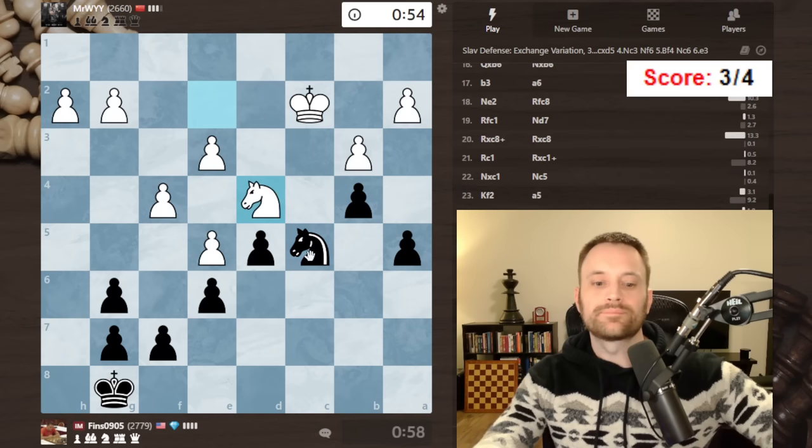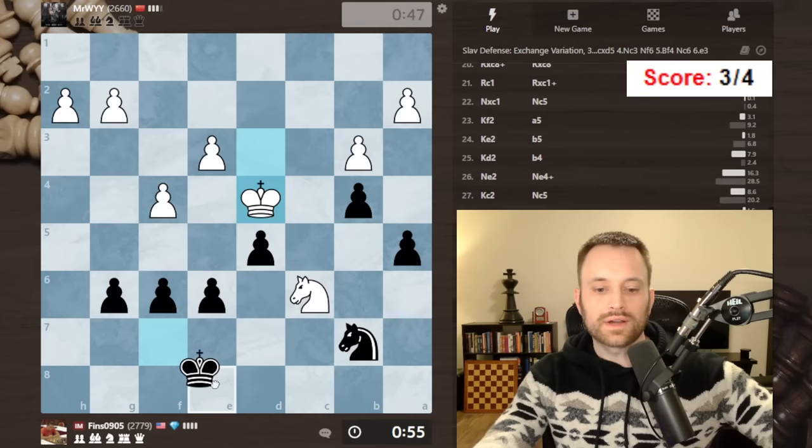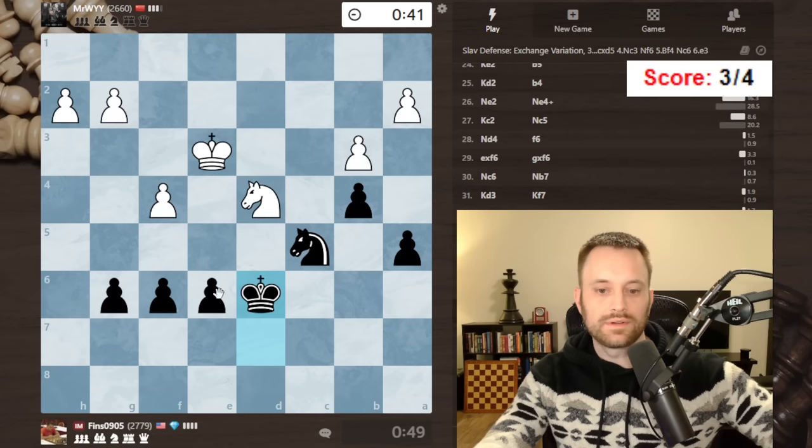Might just check a couple times and see what happens. Go king c2. Okay, f6, knight d4 — trade. I just see them continually getting back there. Knight c3 runs into that — okay, I think I've got to go back unfortunately. I'm going to have to play knight b7 in response to knight c6. I didn't see any other way. Now they're kind of getting in with their king. Take — okay, forcing them back. Good.